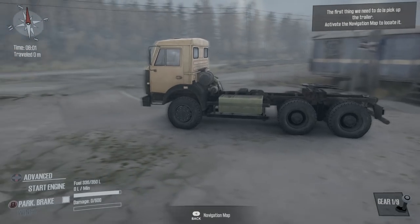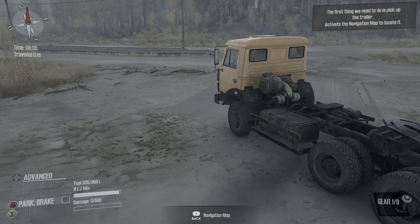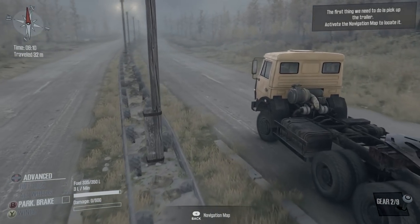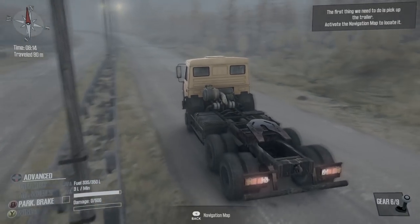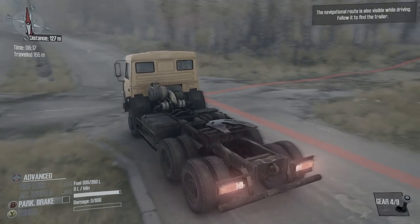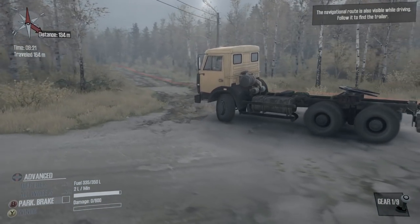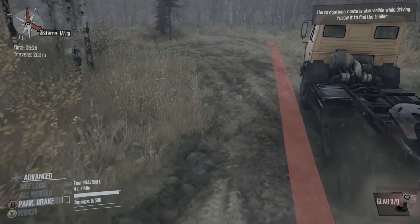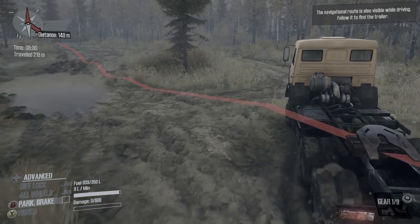We have to pick up a trailer then drive the rig to a small town. This is a cool-looking new truck. Take off the parking brake — we have to keep to the right side of the road, this is Russia after all. Going fast in SpinTires is weird. Let's open up the navigation map. We have to stop — I need to go this way. You can definitely plot your own waypoints.